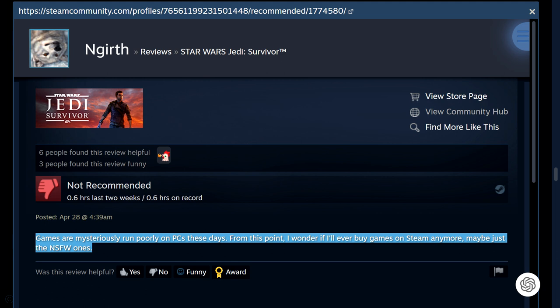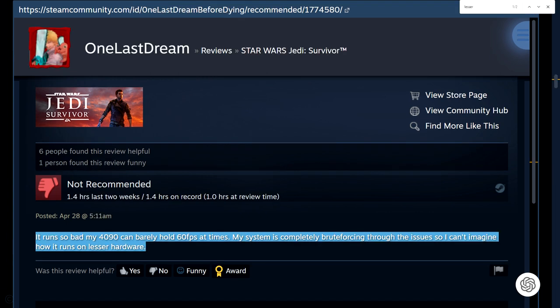Seems games are mysteriously running poorly only on PCs these days. From this point I wonder if I'll ever buy games on Steam anymore — maybe just the not safe for work ones. It runs so badly that my 4090 can barely hold 60 FPS at times. My system is completely brute-forcing through the issues, so I can't imagine how it runs on lesser hardware.